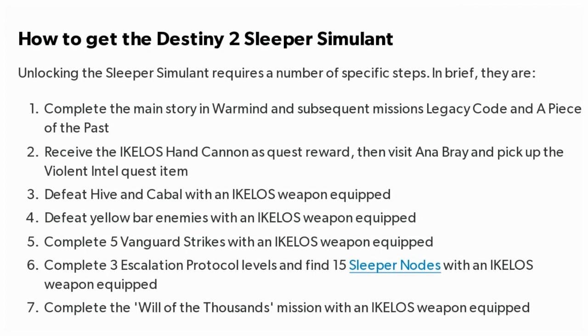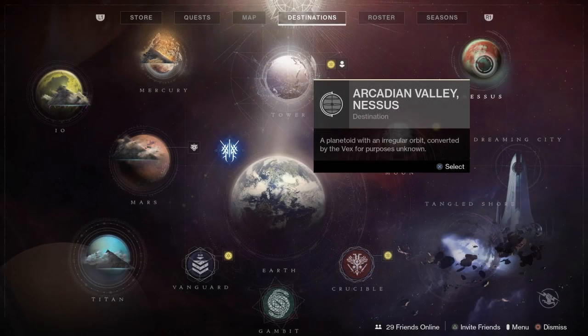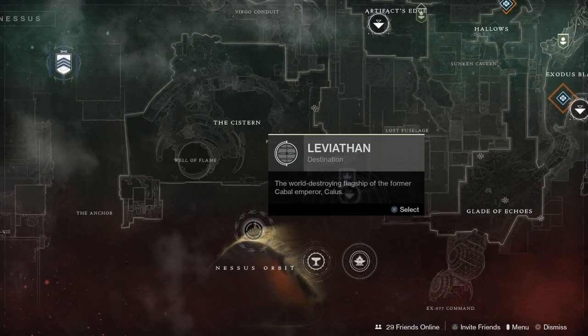If you need to know how to find the sleeper nodes, I have a video linked in the description by Eror. Then you complete the mission Will of the Thousands with Ecolos equipped. After that, go back to Ana Bray and she will give you the Sleeper Simulant.